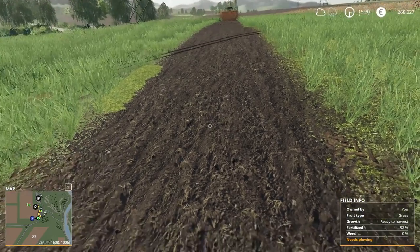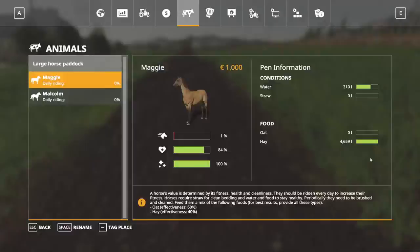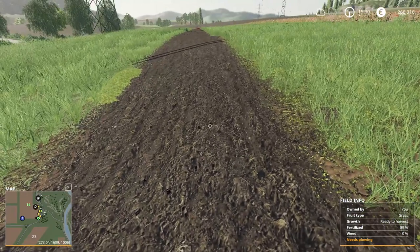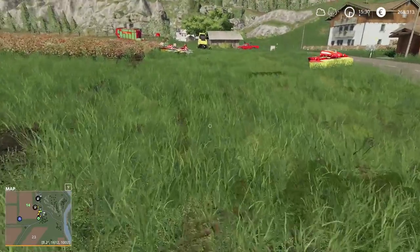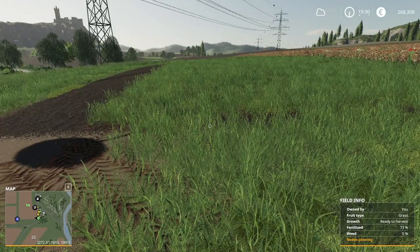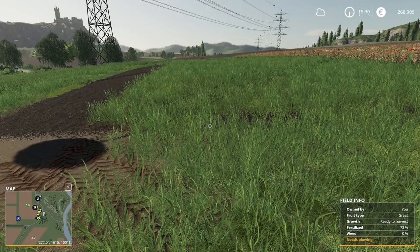If you hover over the field you can see what is growing — it says grass and ready to harvest, but that's a bug. It's still very handy to see what is on your land. You can also go to the map, click on grass, and you'll see the area turn green everywhere there is grass. You don't need to fertilize — I never fertilize with grass, I don't think it matters much. The grass doesn't take long to grow, about one day, then it's ready to harvest.